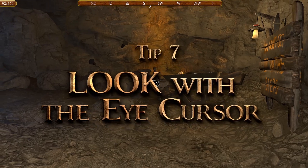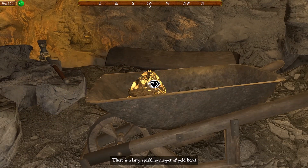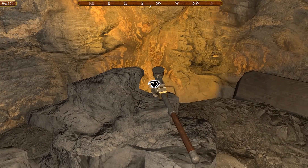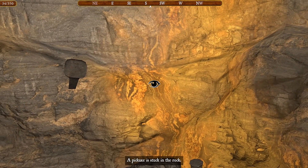Tip 7: The eye cursor is your friend. Use it to look around and explore your surroundings. The narrator will describe what you see. But when the eye glows over something, he will tell you even more. Remember, not everything you see is important — some things are merely scenery.